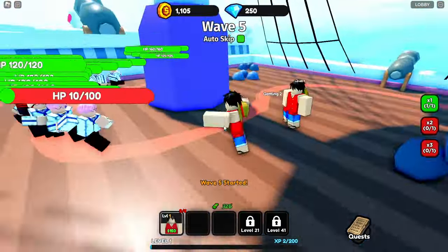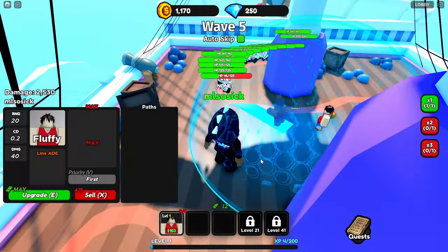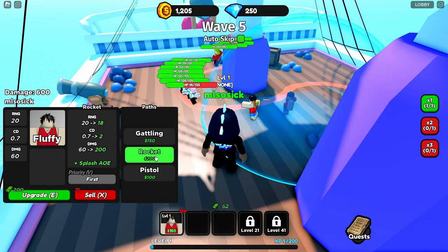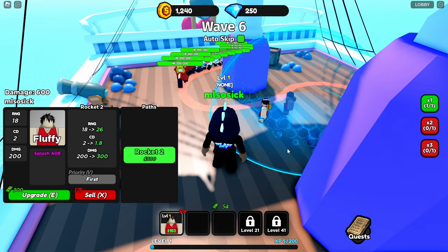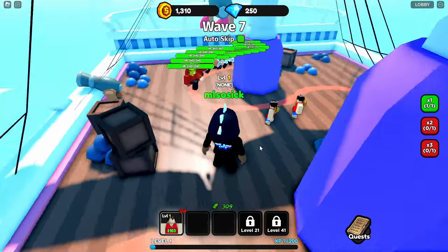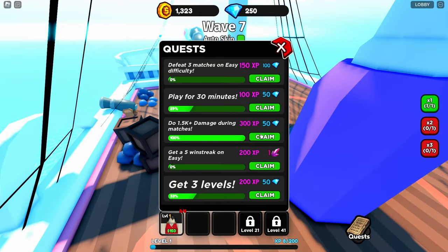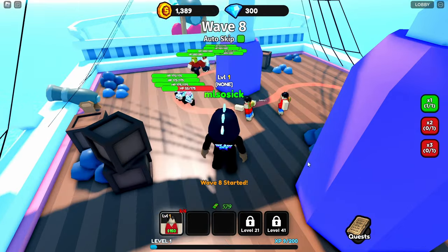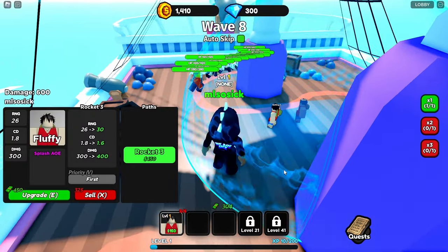Oh my gosh, he's going ham — look at those hands go! He has Gatling three now. We're gonna mess with the rocket and see what that does. I'm getting coins every time I kill someone, which is actually pretty sick. We have quests to do as well, but I'm still wondering how do you get units?